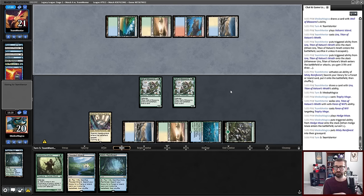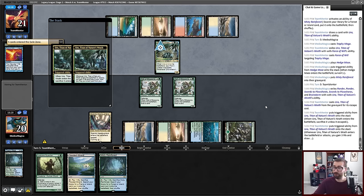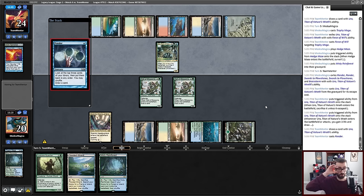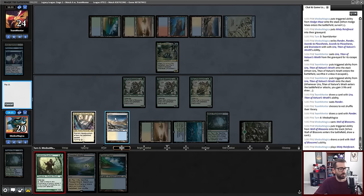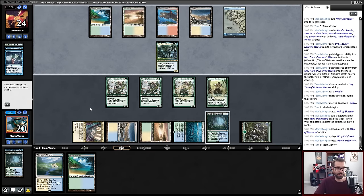We have failed at getting something like Rest in Peace in play to stop that Uro. With our Swords in our sideboard, we're now looking for an Ensnaring Bridge to stop this. I can take some hits from it in the short term, but Uro is a four-turn clock — a little less if I start using these fetches. Wall. Oof — that is rough. We have all the mana in the world.